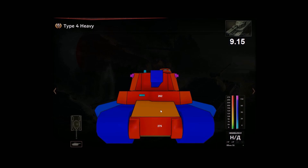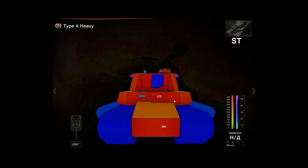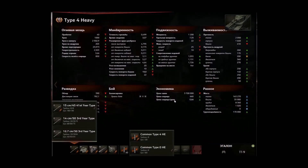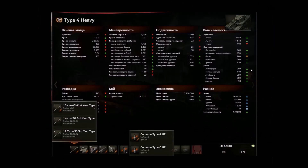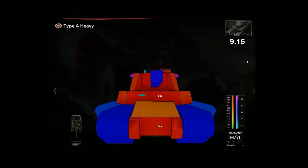Here is the armor of the Type 4. You can see the frontal plate buffed by about 10mm, which is still pretty significant - you'll need a few more gold shells to deal with this thing. The side armor also gets buffed: 170mm compared to 140mm previously, so it's a lot thicker. They're really buffing the crap out of this tank with space side armor.